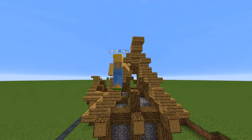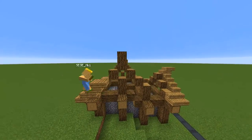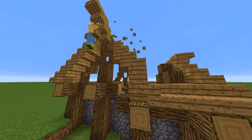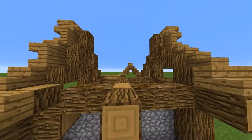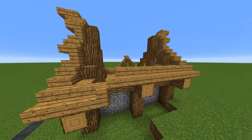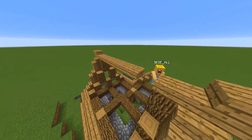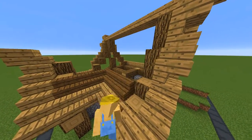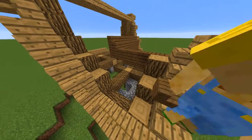I am trying to add a little bit of detail by replacing the full blocks with stairs so the roof doesn't look so flat. Now I am going to fill in the main part of the roof with spruce wood.